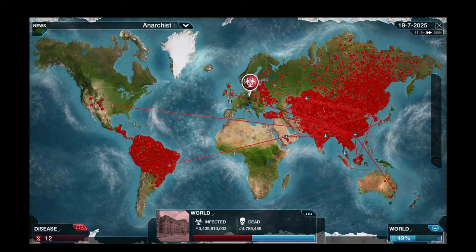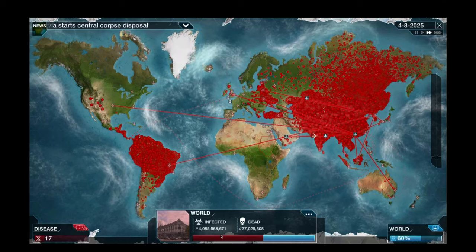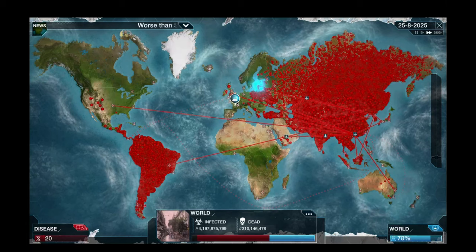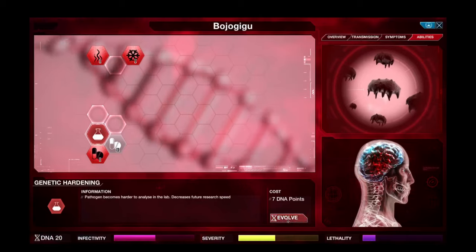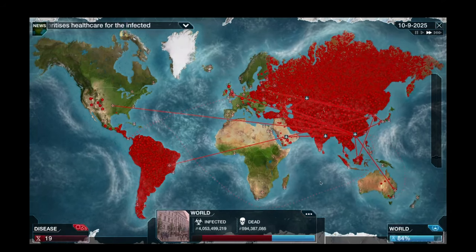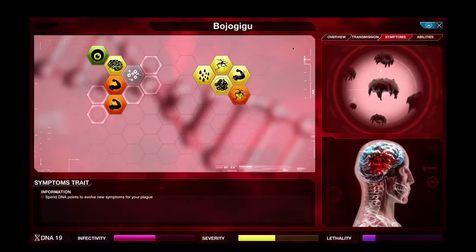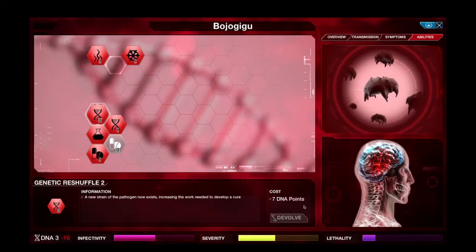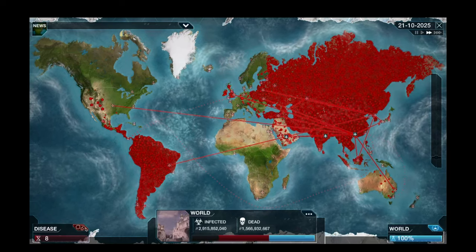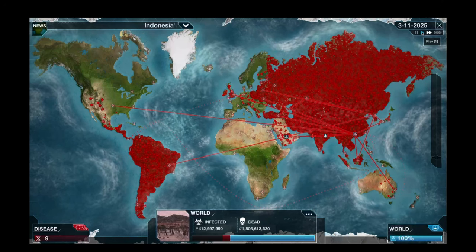The necrosis symptom has mutated - we're making an improvement. The cure is 50% done though. Four billion infected, but we aren't even a zombie virus yet. The cure's 75% of the way there. Let's make it drug resistant, genetic hardening, genetic reshuffle - just throw everything at it. We have killed 500 million people but we're not even a zombie virus yet. The cryogenic reanimation option hasn't appeared yet. The cure is complete - that's not good. They can't cure zombies, but how do I turn people into zombies? They're massively starting to cure us now.